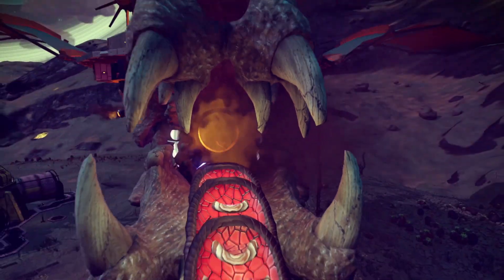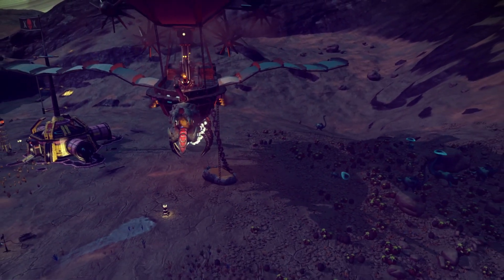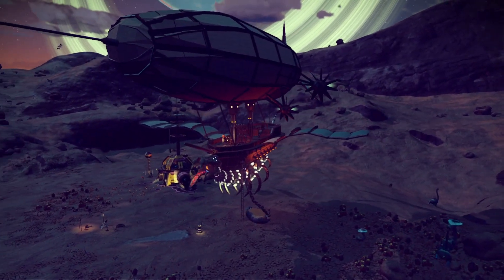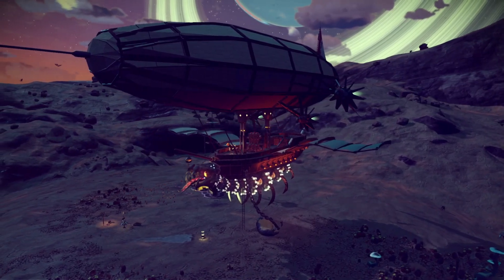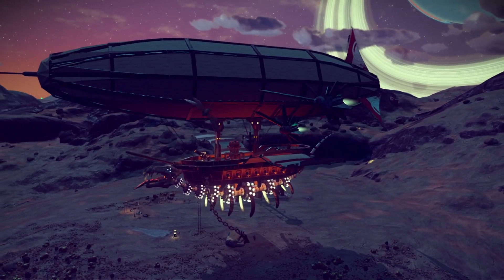I give to you Flint's Revenge, a massive space galleon that can rival, if not completely overwhelm, any ship in your fleet. If legend is to be believed, it was originally conceived in the darkness before time by Flint himself, who brought this ship to being to serve his purpose.